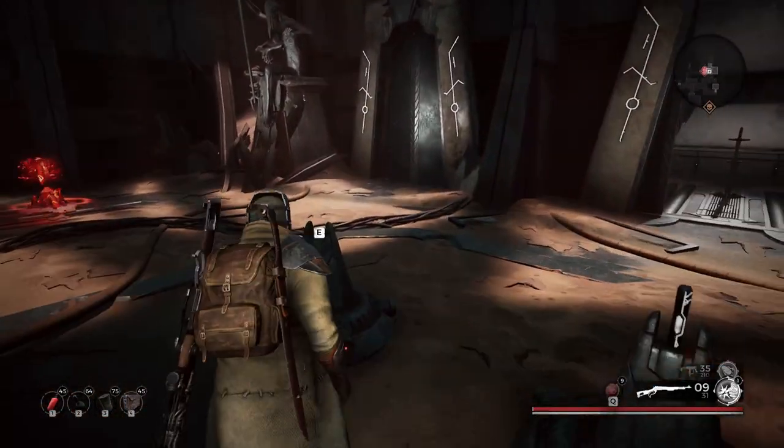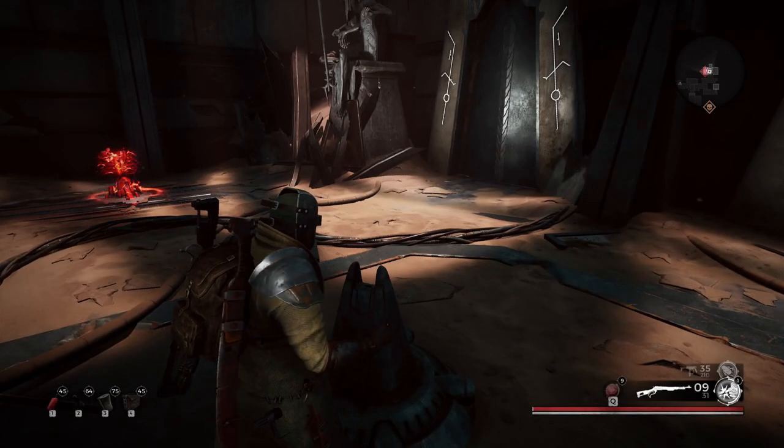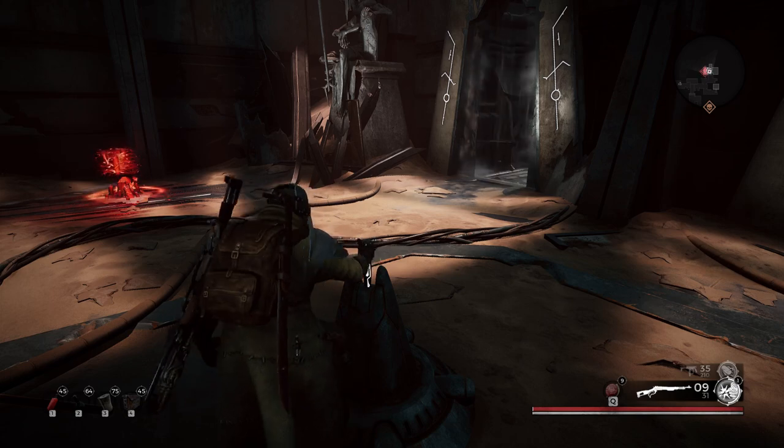Once you have all three keys you can open the doors. Each door has a piece of armor inside of it — on the left the head, the middle the chest, and the right the legs.